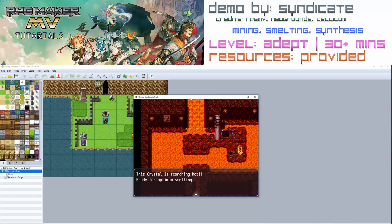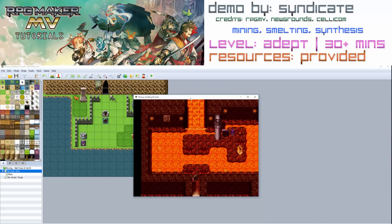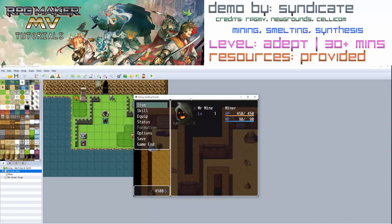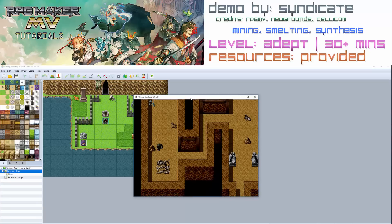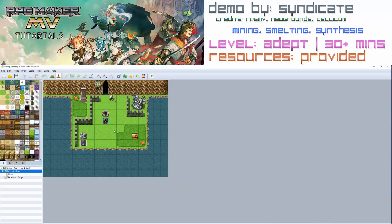Over here you can smelt your ores into bars. So we have some copper ore — let's put the ore in and turn it into a bar. You can see now that a copper ore has turned into a copper bar. Let's go back and try the crystal vein to see if we can mine it this time. As you can see, now that we have the legendary pick it lets us mine and we got some crystal on that occasion. Again results vary — we got a jade, and like always it breaks after a while. With the legendary pick you can still mine normal nodes. So that's what's included in this demo.